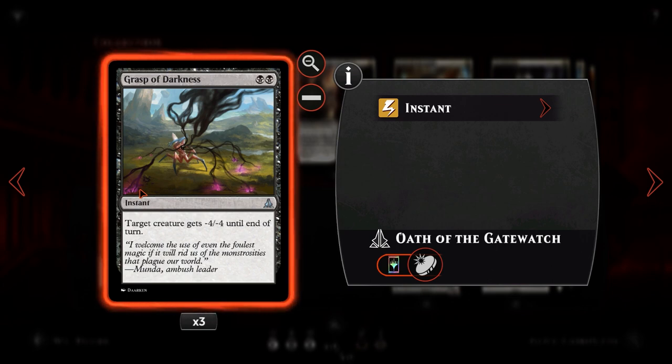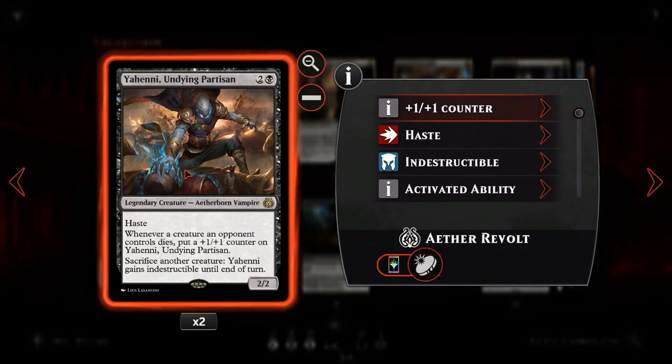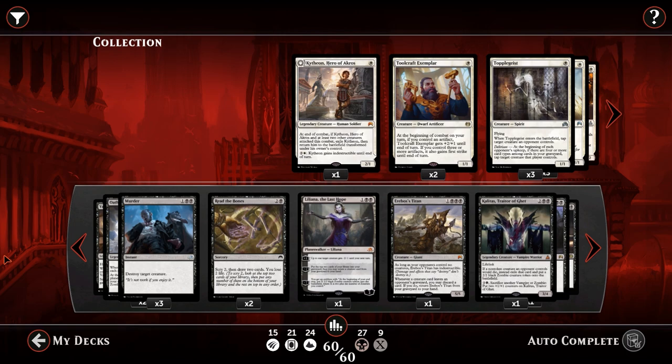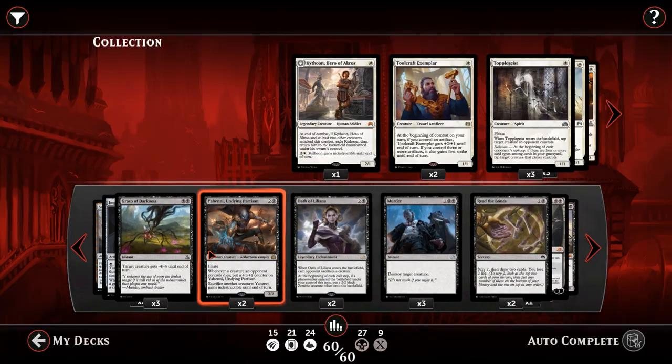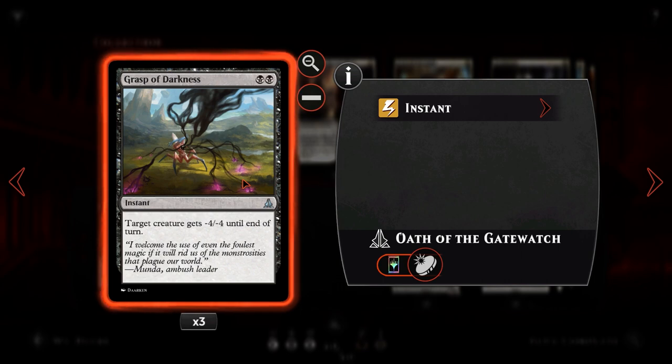We then have Grasp of Darkness. For 2 black at instant speed, target creature gets -4/-4 until end of turn. It's not hard removal outright, but it's pretty decent — it can kill most creatures in the format except for late-game threats like Kozileks and Ulamogs. It gets through indestructible, gets rid of Kalitas, Yahenni when it's indestructible, Guiltleaf Winnower, and is really good for the early game. Against aggro decks, it can seriously slow your opponent down to the point where we stabilize and take over.